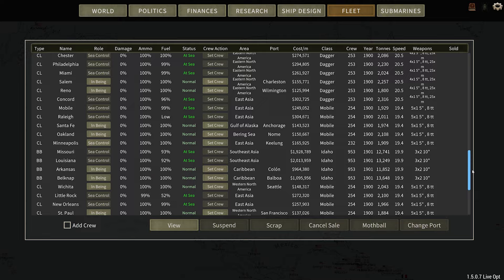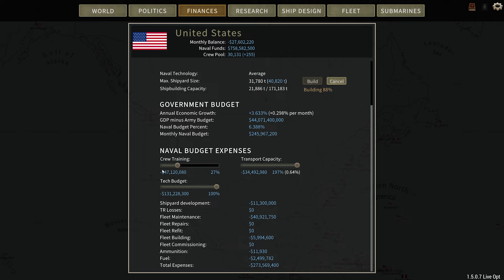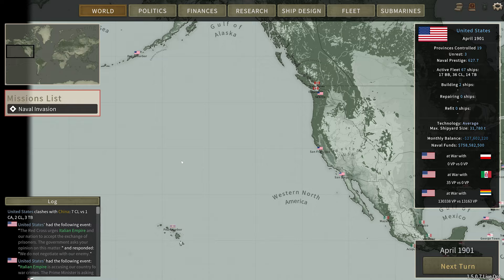I thought we were building a couple ships too. Here we are — for the Ottoman Empire. I didn't think we were building any more ships. I built a whole bunch of ships and went way into debt. We obviously have no submarines. It took me a while; I had to drop our crew training down just to try and break even while keeping our tech budget through the roof, so that way we could build up a little bit of a reserve. Now we're down negative 27 million per turn. Hopefully that goes up here.